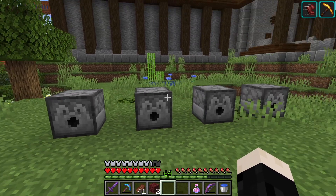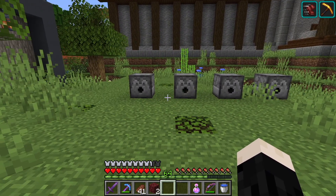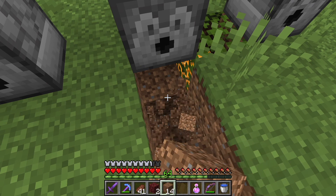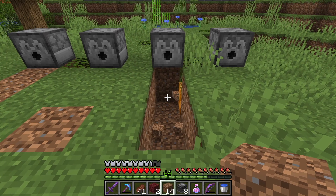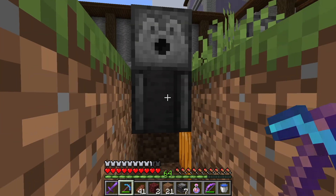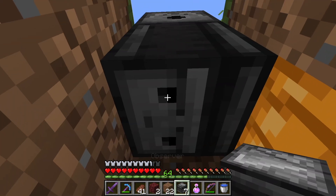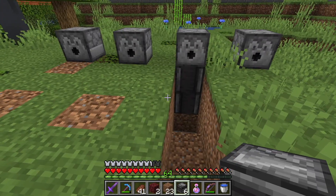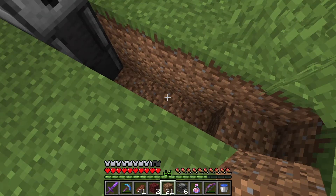Set up a dispenser for each of them. There are four types of tall flowers: peonies, lilacs, sunflowers, and rose bushes, so we'll have a dispenser for each. The simplest way I've found is to use observers. If you put an observer facing down so the face is looking at the ground, then put another one looking at it, that creates a little clock. These two observers just stare at each other - one sends a signal and the other sends a signal back, over and over.